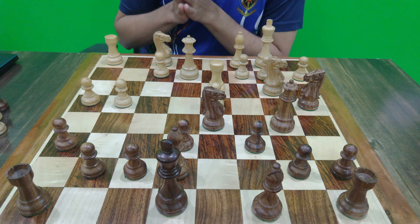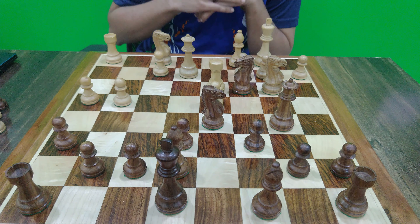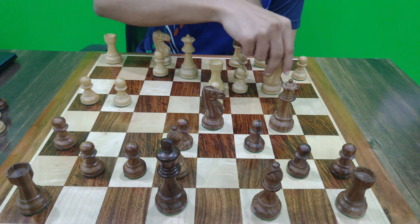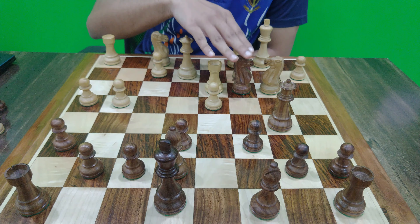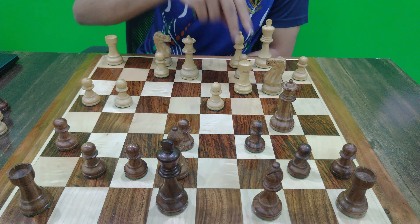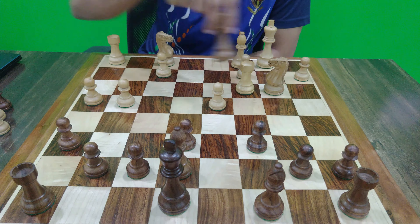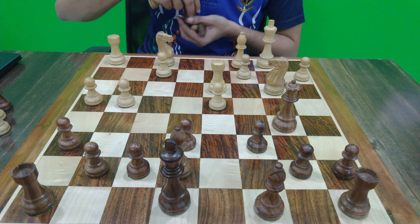The correct move is Nc3 check. The king moves, and then Black plays Nc3 check again. We can see that next move Black will take the queen, and if White captures the knight on c3, then Black can simply win the queen on e2 — exploiting the fact that the rook on d3 is pinned.